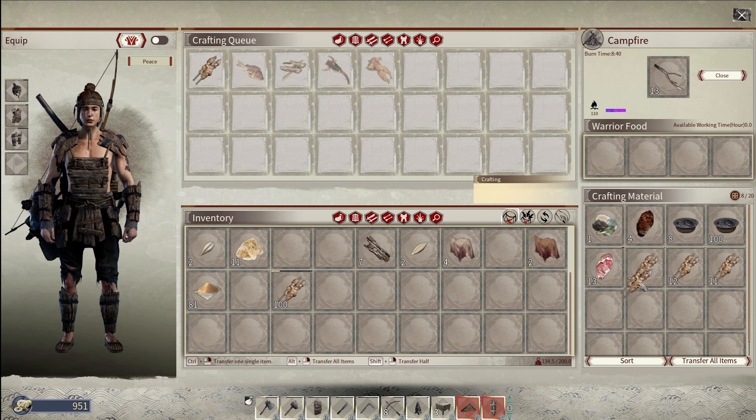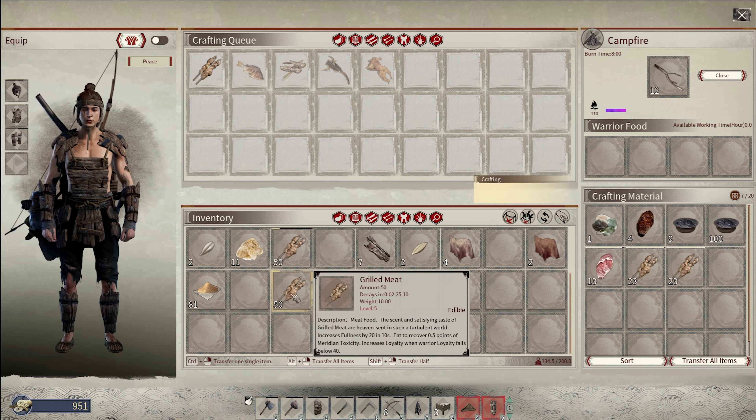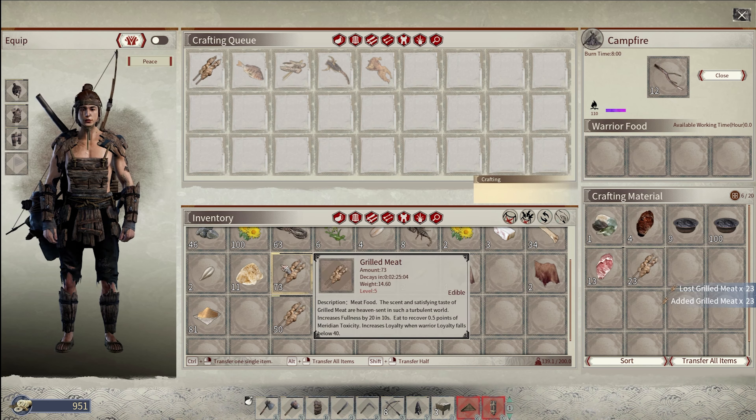This also works in reverse — let me show you. I'll split this, and here we have 50 pieces at two hours and 25 minutes. If we drag this over and stack it, it converts those 23 pieces down to two hours and 25 minutes — so we just basically lost time. Keep that in mind: food in your cooking inventory that's about to decay will replicate whatever timer it's at onto whatever's in the inventory.